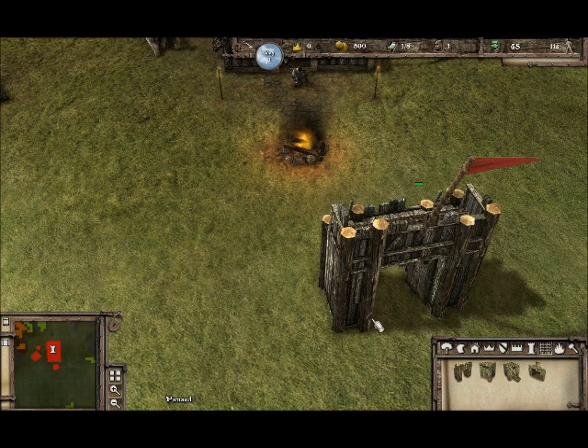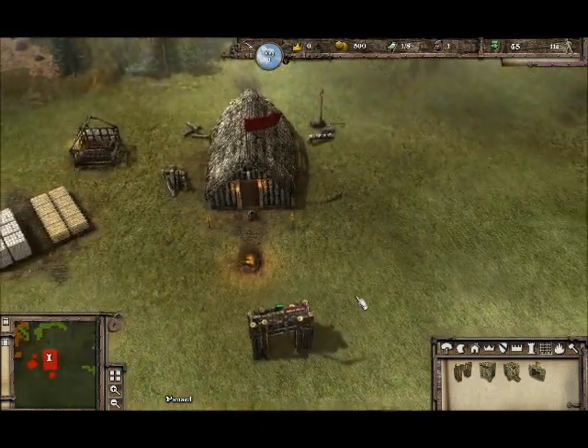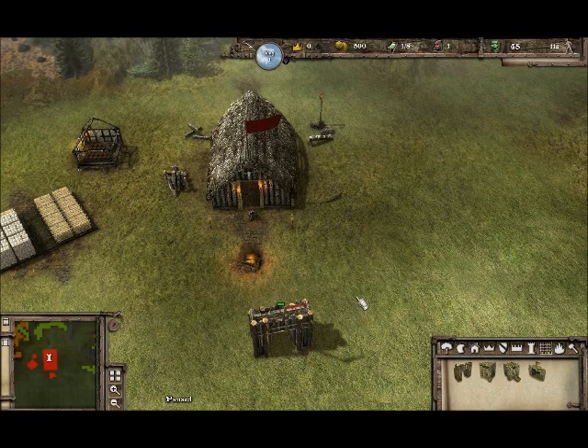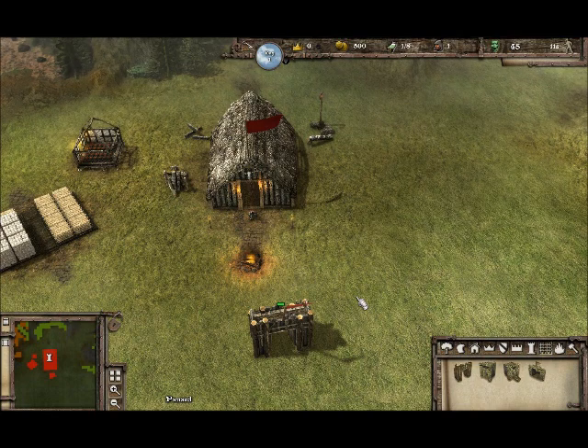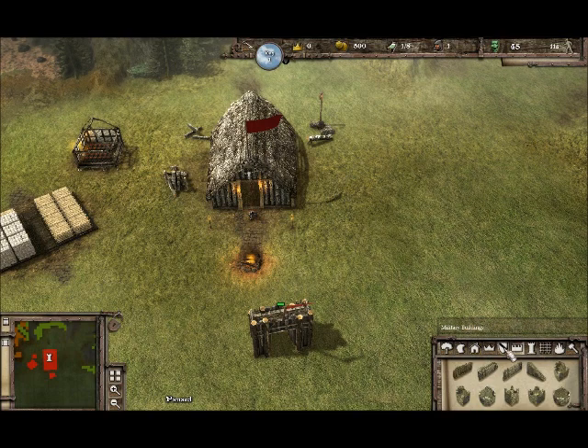They really needed to add details from Stronghold 2, things like public services where you have courthouses. They could have modified it and made it less painful to deal with. If you read all the reviews, people say that if a person turned to crime you would have to wait until they got out of the stocks before they returned to work. In Stronghold 3 there are no service buildings at all.